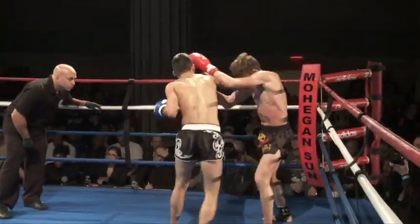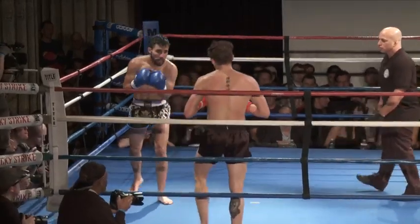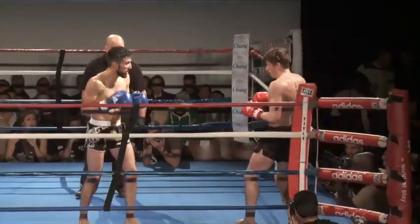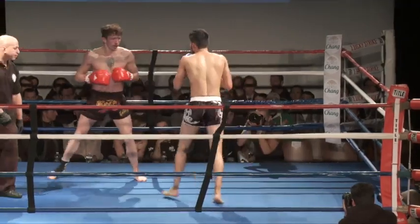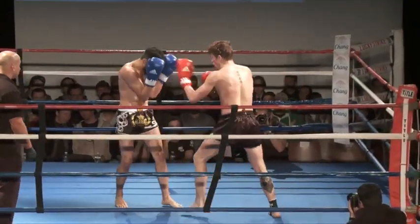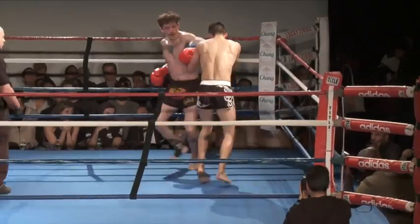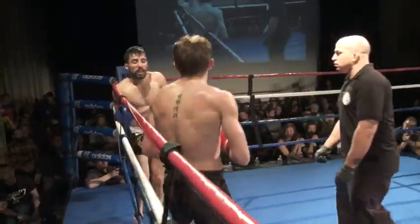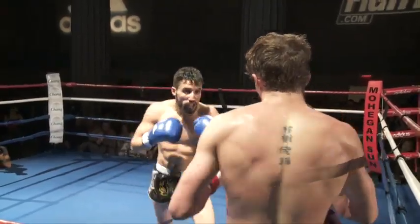Oliver moving forward, landing a 1-2. Jesse looking for a big knee, trying to rush in. Oliver slowed down his work rate a little bit. Jesse trying to use his jabs to back him up. Body kick lands by Jesse, teep lands by Jesse. Jesse's starting to pick shots now, he's starting to find shots. Instead of keeping himself in the corners, he's moving and circling more, picking a little bit more of his shots.